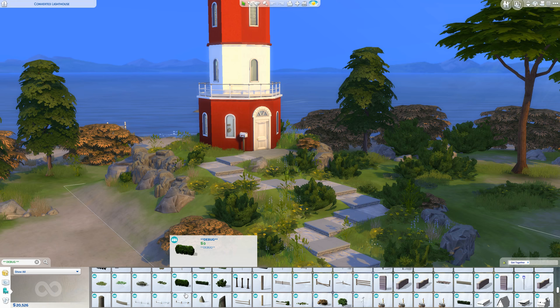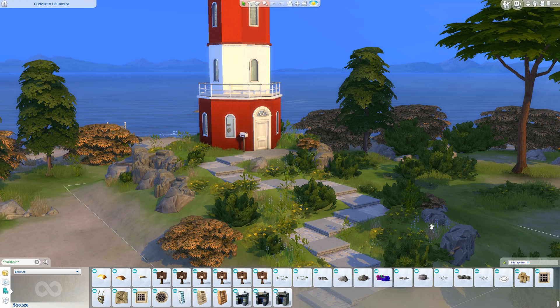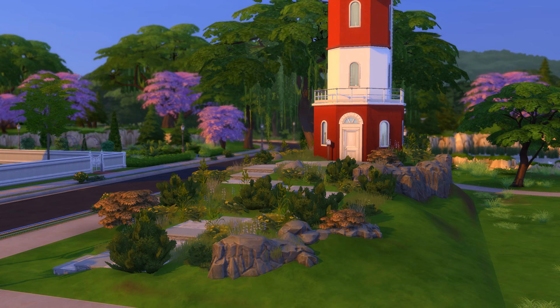You can look around the neighbourhood and choose the plants that you see reflected around you, and then the lot will blend in perfectly. Just to showcase this, let me put the same lot in Willow Creek. It looks odd, doesn't it?